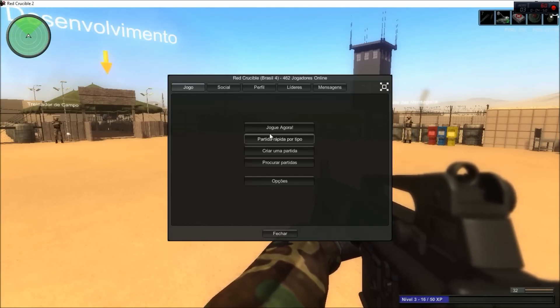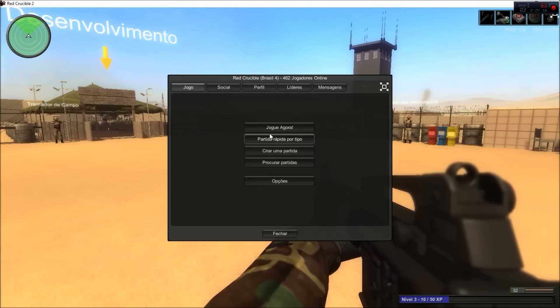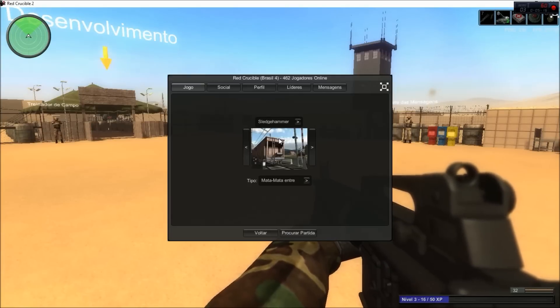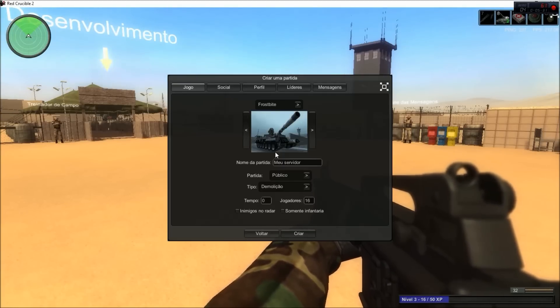I'll have an annotation if you already understand Portuguese to skip ahead. This button basically means 'join match' and will take you to a random match — it could be any one of the maps available. I don't recommend that because I always like to choose the match myself. This one shows you the maps available and I think has a more specific search result, so if you want to find any Frostbite maps available in Demolition, you can do that. This one creates your own match.